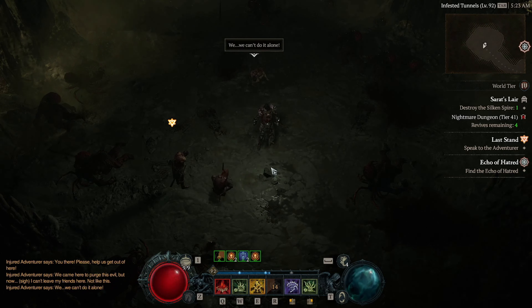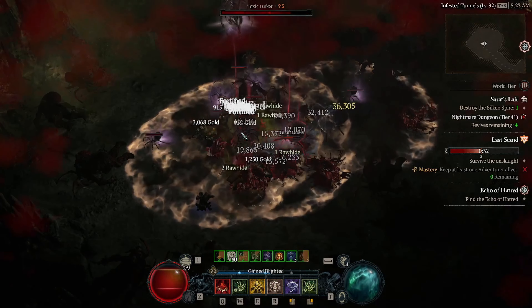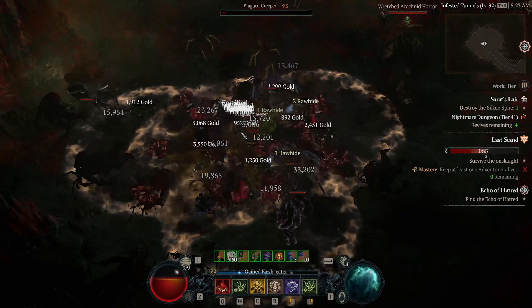Then as for your clothes, the armor pieces typically grant us defensive and utility stats, except gloves, which will offer us offense. So for your helmet, try to get intelligence, maximum life, resistance, and cooldown reduction. Then for chest armor, get maximum life, total armor, and damage reduction. Then for gloves, get blood surge ranks, attack speed, damage, and intelligence. Then for pants, get corpse explosion ranks, maximum life, intelligence, and damage reduction. Then for boots, get movement speed, corpse tendril ranks, and fortify generation. Then for your amulet, get the imperfectly balanced ranks, blood ranks, essence cost reduction, and movement speed.